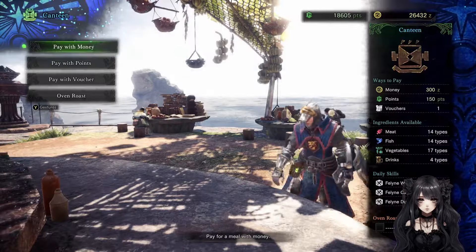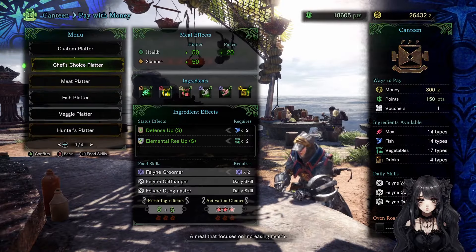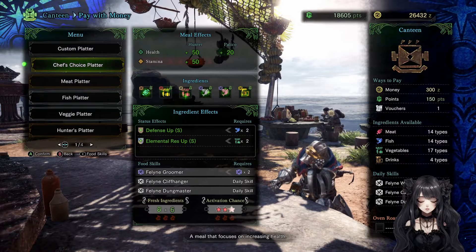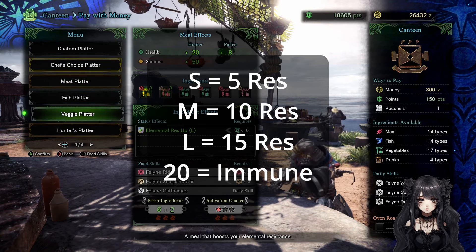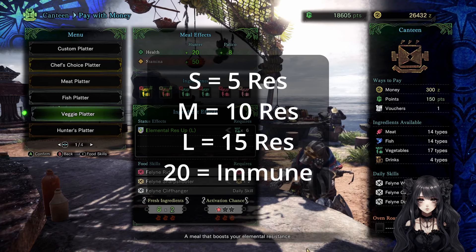Tip 4: Bring flashpots with you. Tip 5: The buff from the cantina can give you elemental resistance — 5, 10, or 15, depending on small, medium, or large respectively. 20 means you're immune to the status condition, for example, burnt.